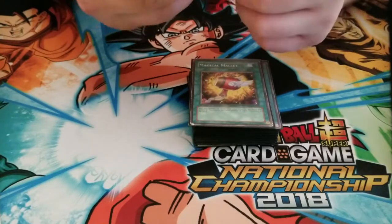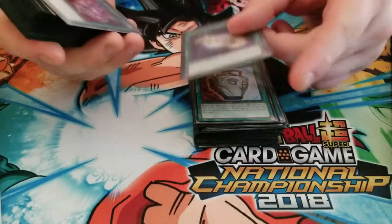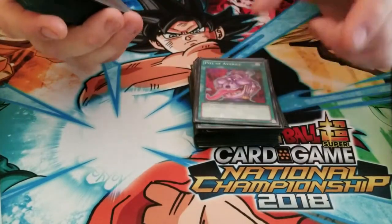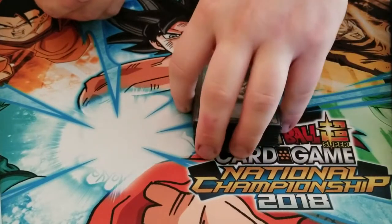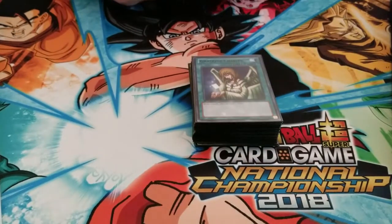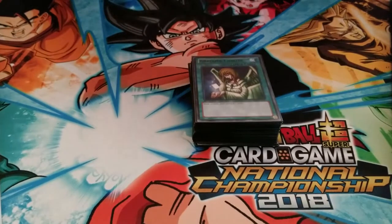Magical Mallet — so now we're in draw power. Cup of Ace, Pot of Duality, White Elephant's Gift, Pot of Avarice, Pot of Greed, Graceful Charity. The other day my friend got like all the draw power and it was crazy. He still ended up losing, but...